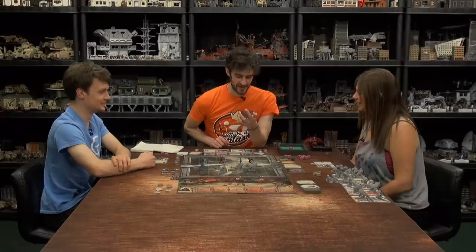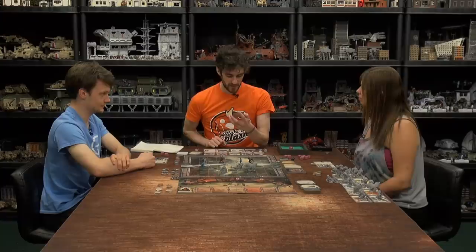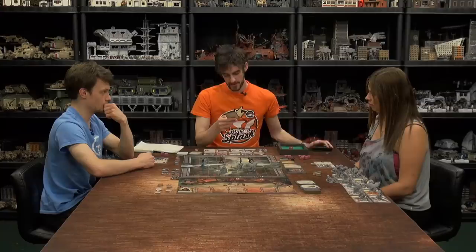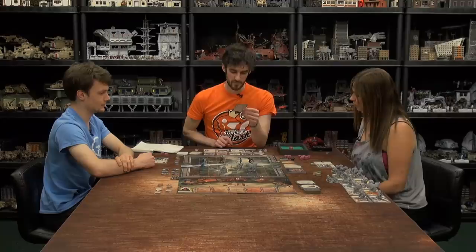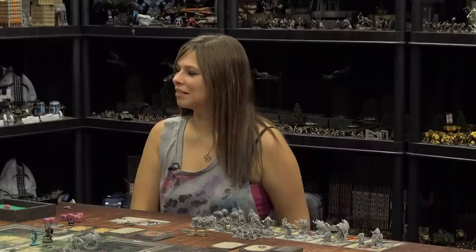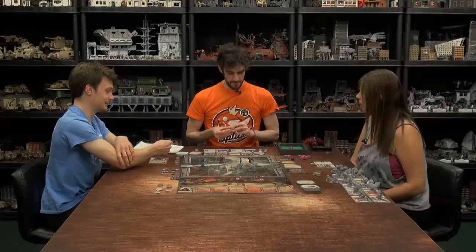One last creature activation this round — the phoenix again. The most missing HP is the Exalted Effigy, but the phoenix cannot reach it. If all allies have full HP, discard and draw again. If there are at least two adjacent allies missing HP, assign five damage to yourself and heal all adjacent allies. Otherwise, heal all allies for two — so the Exalted Effigy goes up by two. That whole attack on the effigy was pretty pointless, but we've still done some damage.